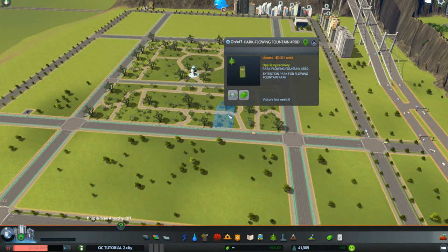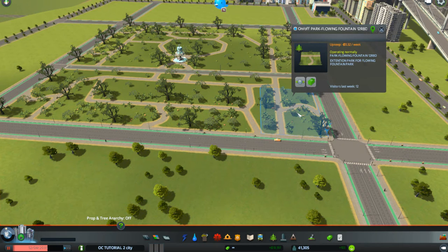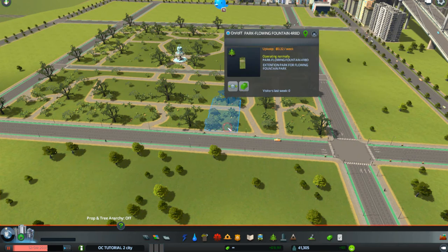One piece was the flowing fountain 4R8D. You can see how it's blue highlighted here. Another piece, and it's one of the ones that's used a lot because it's the biggest, is the flowing fountain 12R8D. The numbers at the end mean 12 tiles along the road and 8 tiles deep. Just as this one is 4 tiles along the road and 8 tiles deep.